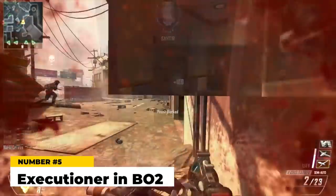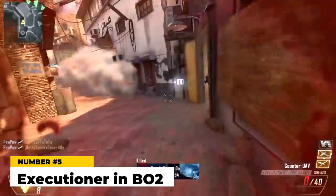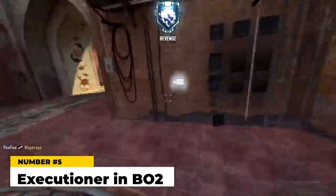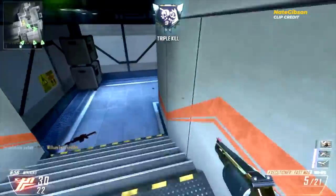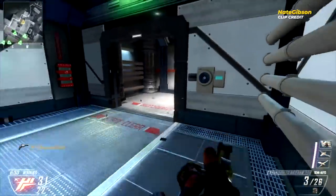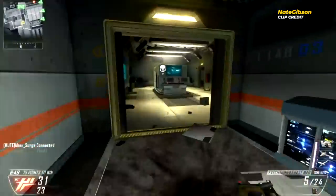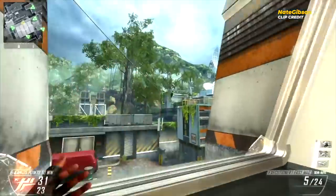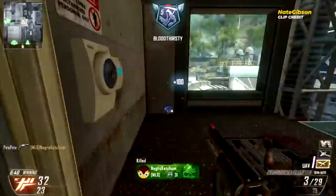Cracking into the top five — the Executioner in BO2. This was another really fun gun to use. It was a shotgun-revolver hybrid, fun to mess around with in party modes, and always a bit of a struggle in gun game. But outside of party modes, the Executioner was borderline useless. The damage dropped off so fast that you basically had to be barrel-stuffing someone to get a kill, and then the reload animation was one of the slowest in CoD history for a pistol. Fun to use, but if we're talking stats and actual usefulness — it sucked.